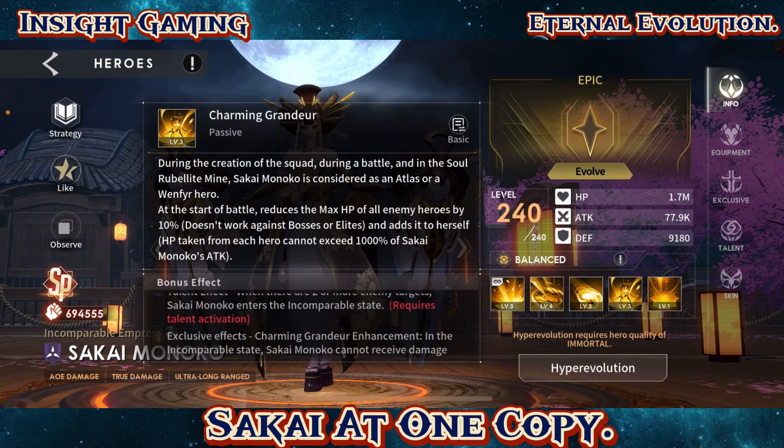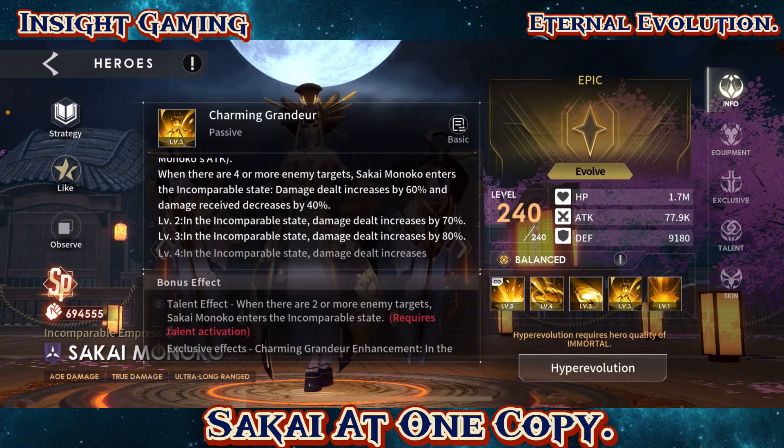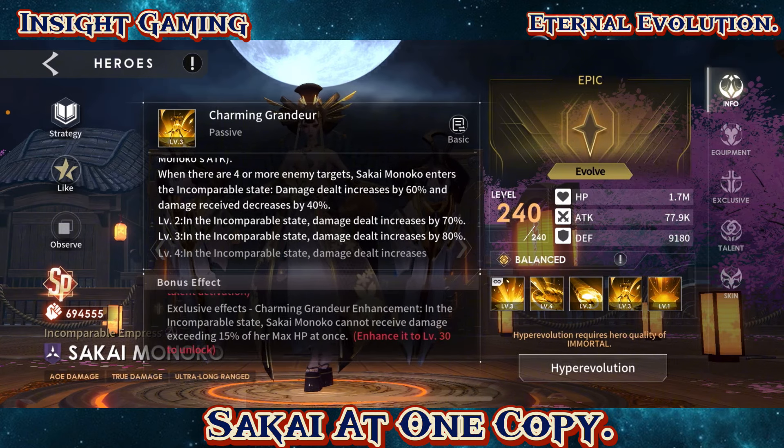The passive counts for all classes. At the start of battle, reduces the max HP of all enemies by 10%, so just her being on the battlefield your enemies start at a disadvantage with 90% HP. That HP is added to herself, but HP taken from each hero can't exceed 1000% of Seikai Hinoko's attack. When there are four or more enemy targets, she enters an incomparable state — damage dealt increases by 60% and damage received decreases by 40%. The talent effect requires two or more enemy targets.